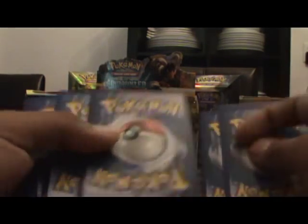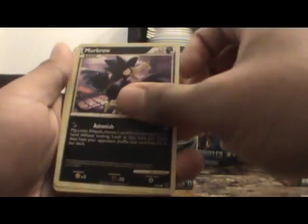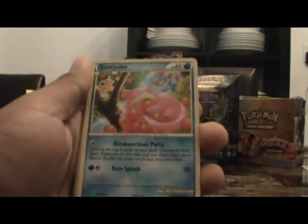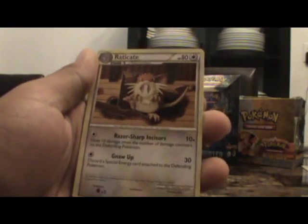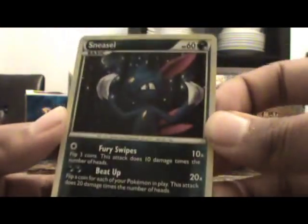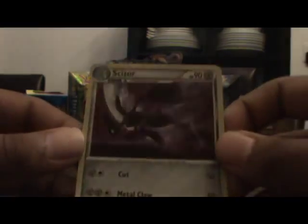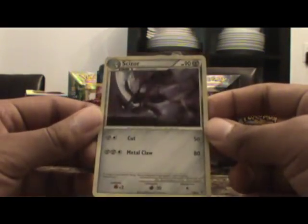Next pack. These packs are opening pretty easily — not like the other ones. We have a Murkrow, Eevee, Slowpoke, Beldum, Pineco, Muk, Raticate, Vaporeon. Nice — Reverse Holo Sneasel. I really, really like this one. And wow — Holo Scizor! Look at that. This card is too cool. Here it is so you can have a better look at it. Awesome. Pure awesomeness. I really like this box so far — it's been great.